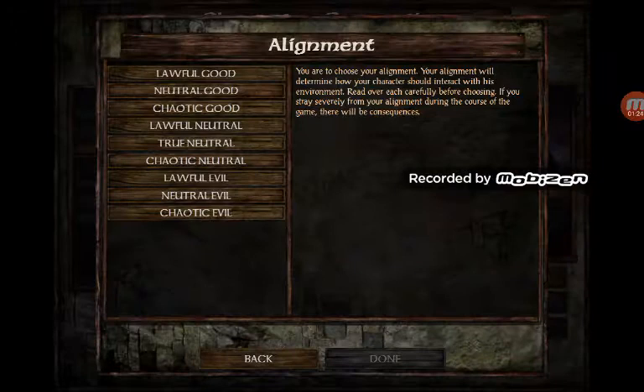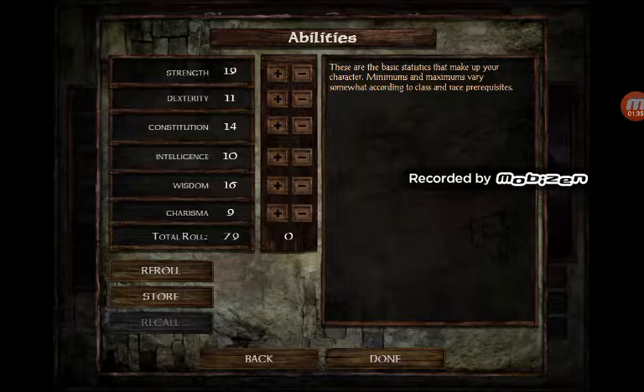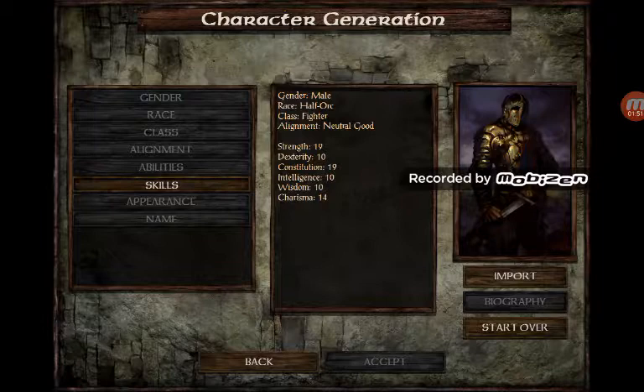Class: fighter. Alignment — let's do neutral. Alright, now that's done.